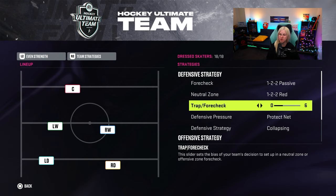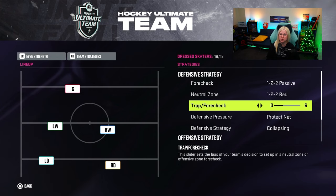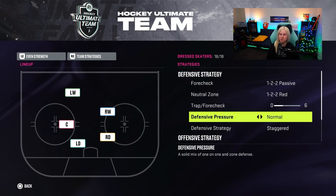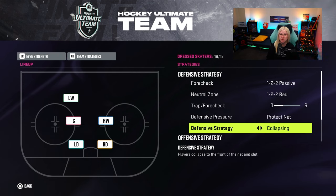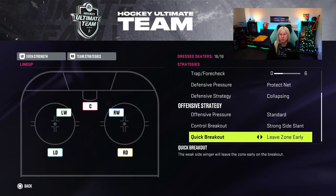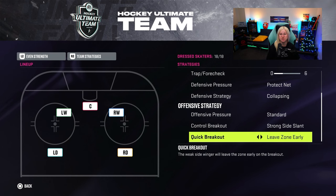For forecheck I have it on two — a lot of people use it fully maxed out or at zero, but that didn't really work for me so I have it at two. For protect the net and collapsing, the only reason I use these two is because I use the biggest, tallest goalkeepers. When I was using a smaller goalkeeper it didn't help me at all, so if you use a smaller goalkeeper I'd use normal and staggered; if you're using the big guys, use protect the net and collapsing. Offensive strategy would be standard, strong side slant, and leave zone early — I pretty much never change it and it works every time.